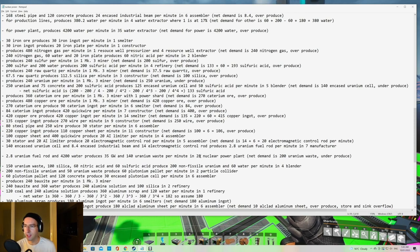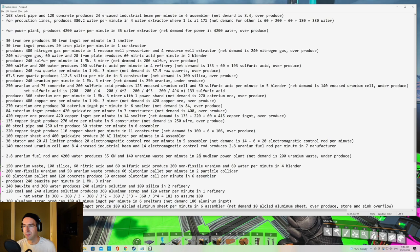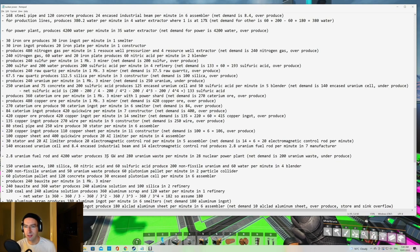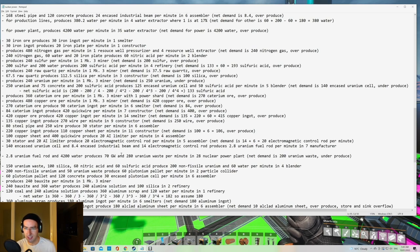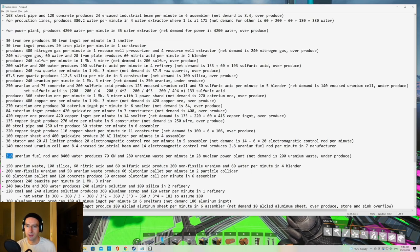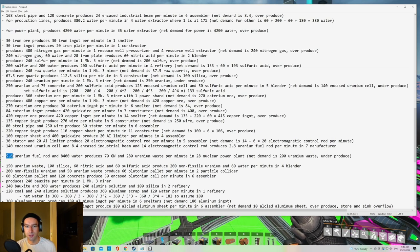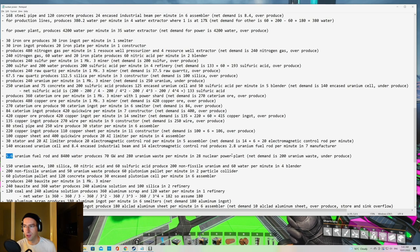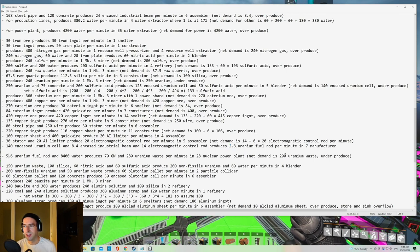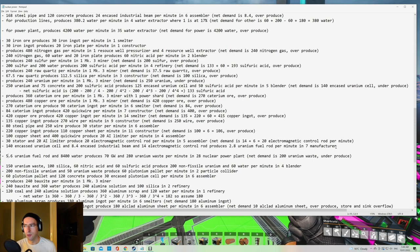We're going to change the target to 28 nuclear power plants — doubling from 14 to 28. We'll be doubling the uranium waste per minute generated, doubling the power produced to 70 gigawatts, doubling the water needed, and going to 5.6 uranium fuel rods per minute. That may not sound like a lot, but we already need seven manufacturers just for 2.8 uranium fuel rods per minute, so it's quite intensive.